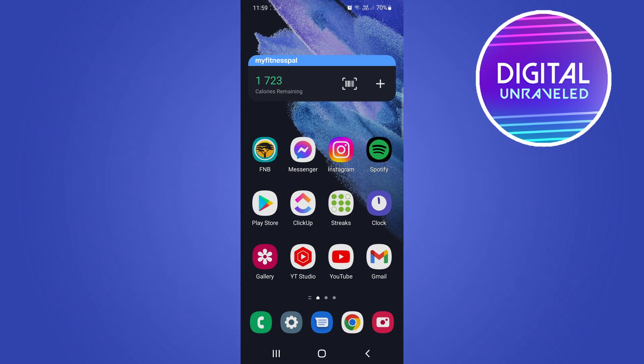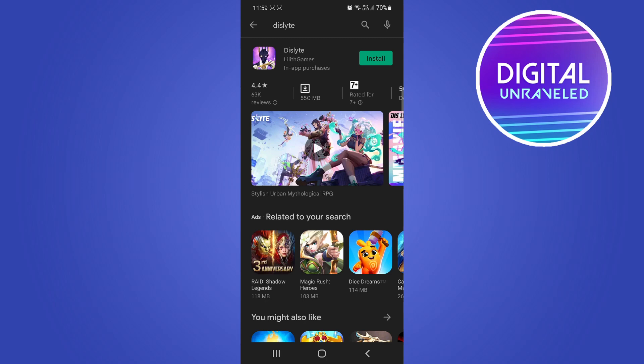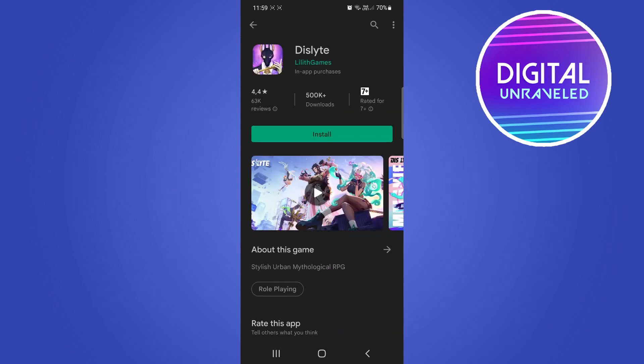To do it on Android, all you need to do is tap on the Play Store, then in the top search bar you just want to type 'this light' just like that and hit search. That should bring up the app and you can tap on it and watch a video to learn more about it.